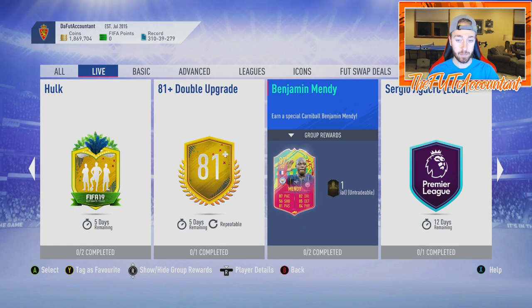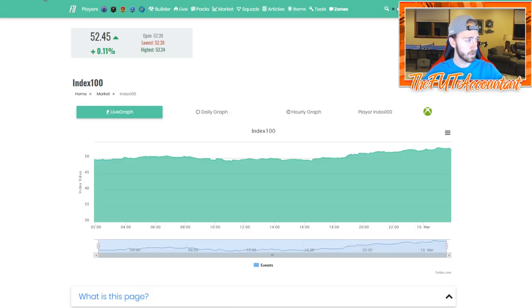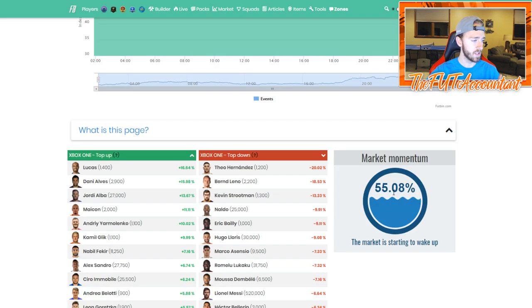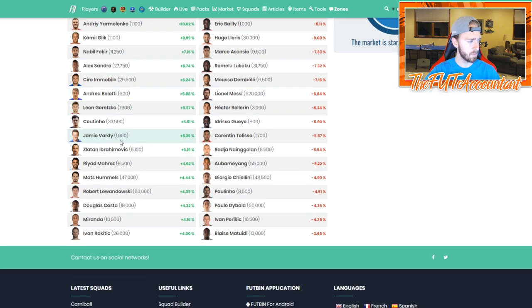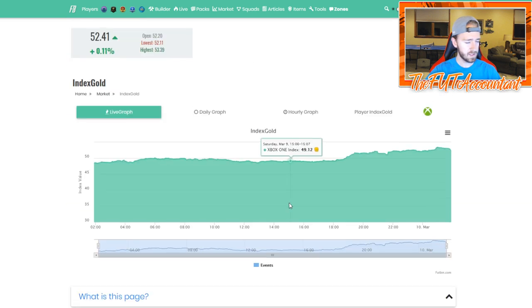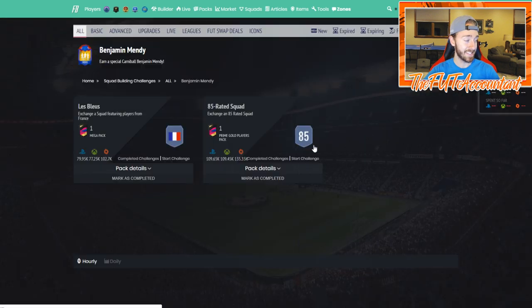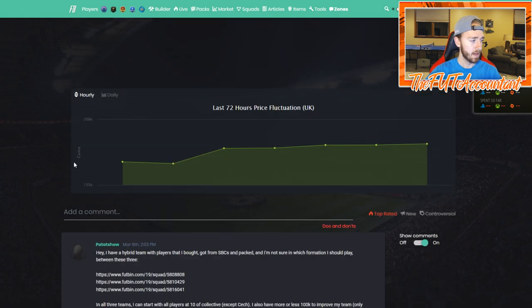A lot of people are going to end up doing that SBC. We also got the Benjamin Mendy left back card today, and I think a lot of people are going to do this SBC. Let's head over to Futbin and take a look at the market graphs. The market index 100 definitely climbed up today - I'm guessing that's because of this SBC. Let's check the index gold, which is also a good indicator if people are doing SBCs.